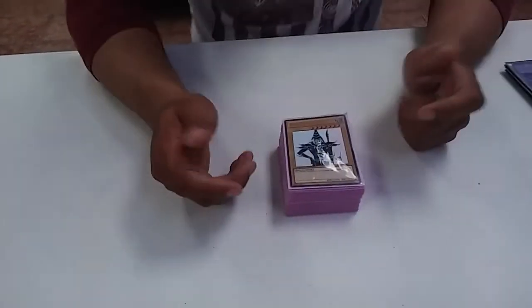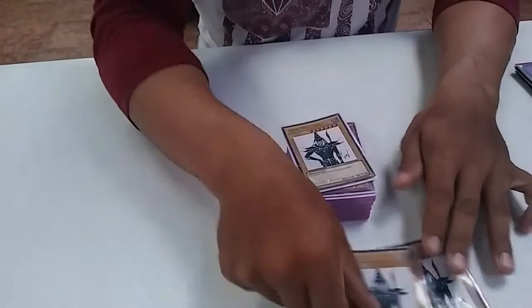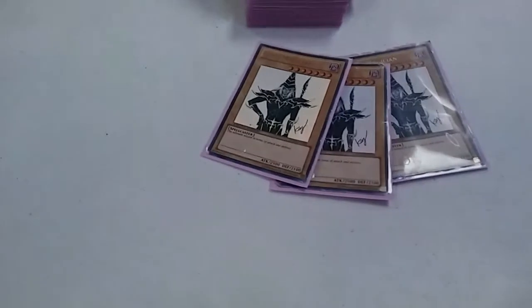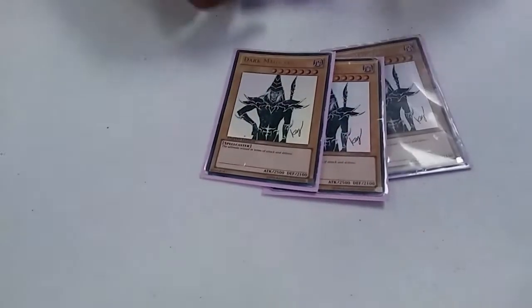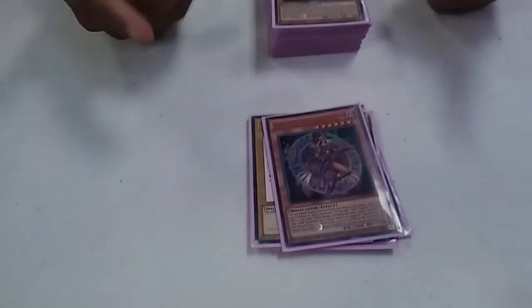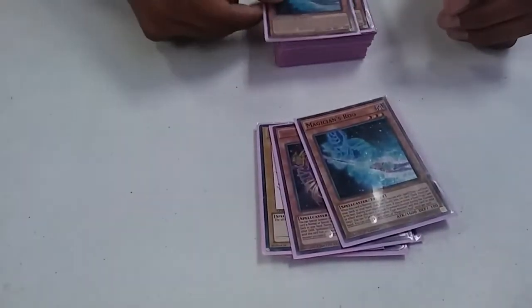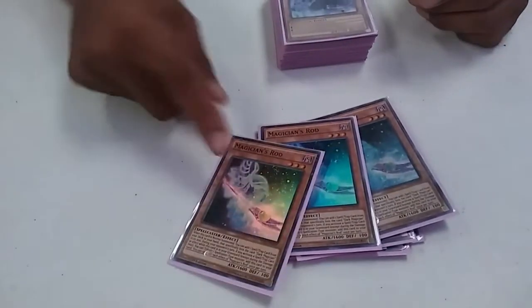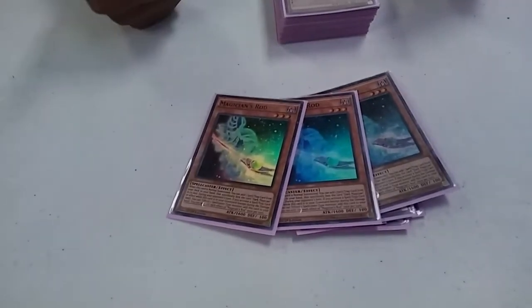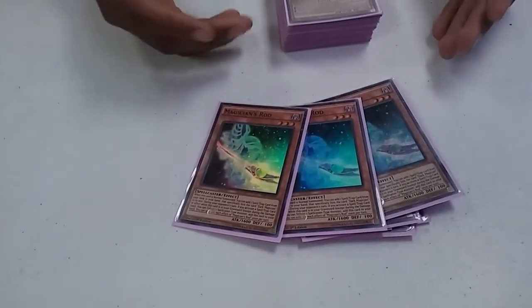Alright, let's get started. First thing, I rock with three Dark Magicians — that's the main thing you got to rock. Afterwards, I rock with one Apprentice; I'm trying to get two more, but one is enough right now. Then I rock with three Rots. Three Rots is a search, so you can search for your spell/trap cards, like Navigation and Circles, and Dark Magic Attack — other cards you can search for Dark Magician.